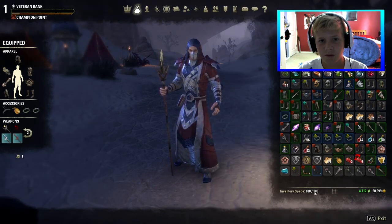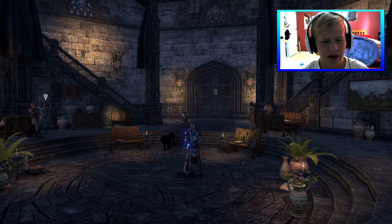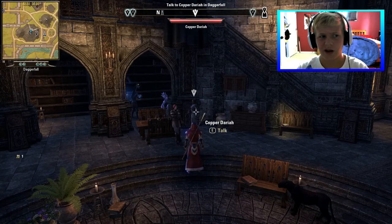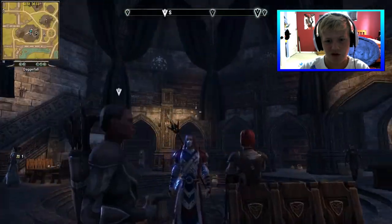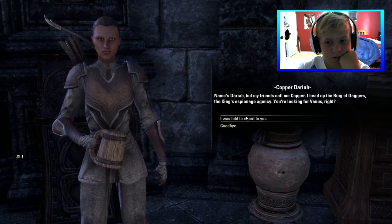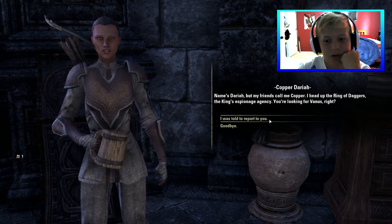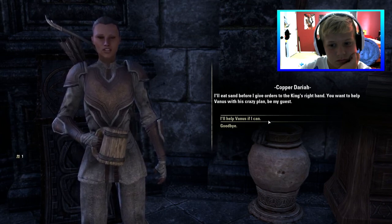Alright, we're in the Mages Guild talking to Danelle Teleno or something — I think it's a girl. It said main story but we're in the Mages Guild so I'm not sure what she's gonna say. She introduces herself: 'Name's Daria, but my friends call me Copper. I head up the Ring of Daggers, the King's espionage agency.' She's basically deferring to us rather than taking orders from the King's right hand.